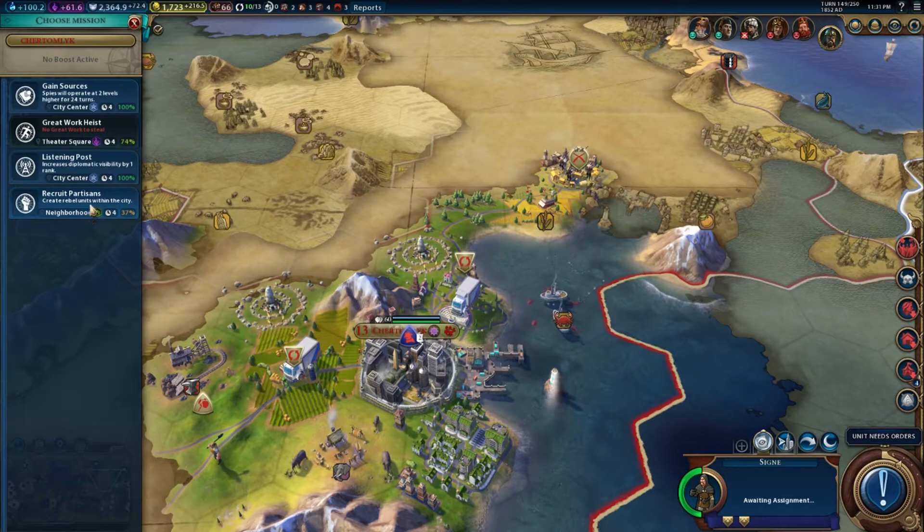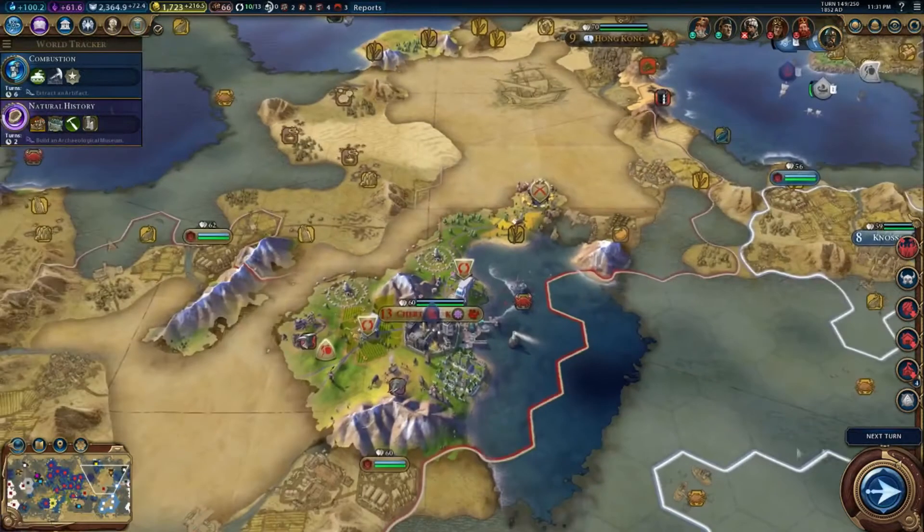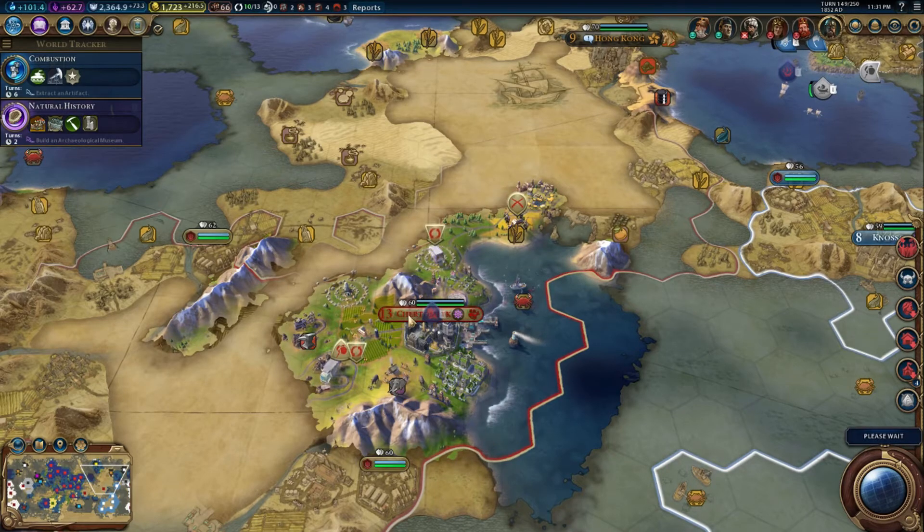Create rebel units within the city — that's so cool, I didn't know I could do that. Gain sources to operate at two levels higher. Create partisans — ha! Is that only available when she has low amenities? I've never seen that as an option before.